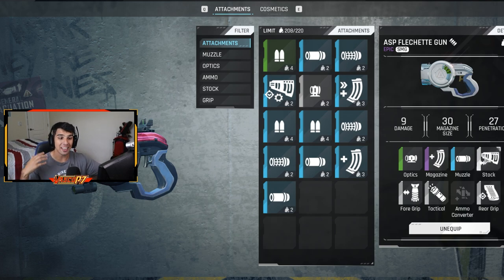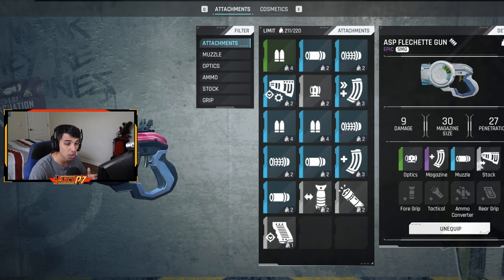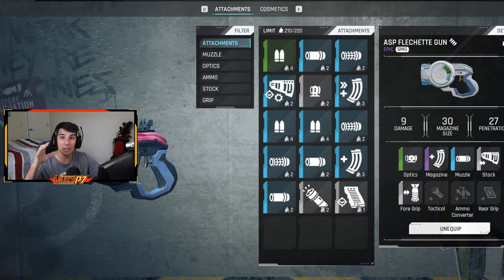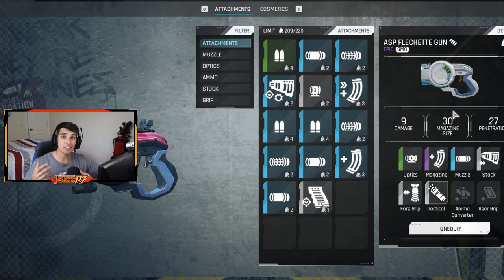For the other attachments, I just go to the quick shop and buy them. The first one to buy is the standard stock because it reduces recoil when firing. The next one is the white foregrip, as it also reduces recoil — and that's a big win for this weapon. The next attachment is optional: a tactical light. Sometimes you need a flashlight in certain situations. It doesn't hurt the gun in any way, so put it on if you want it.